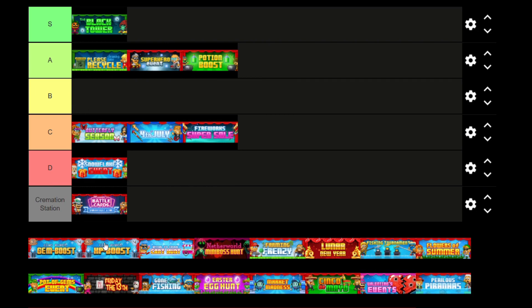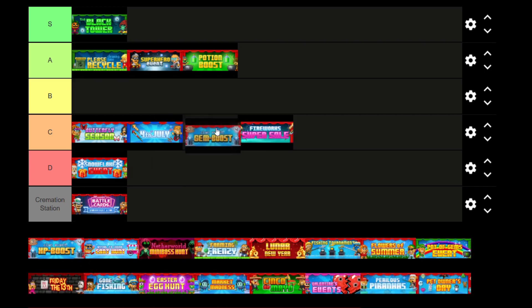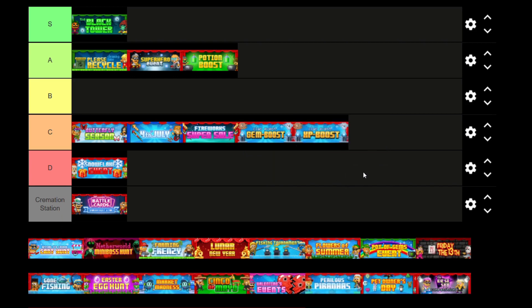Clan Gem Boost and XP Boost are pretty garbage. Considering most players are going to be in level 10 clans now, it just means there's no point in using these because you've already reached the level cap. But for lower clans, this is really good because it increases it. So I'm going to go and put this in C tier. It's not used as much anymore because most people are already in a level 10 clan, but if you're not, then this is really good and very helpful.